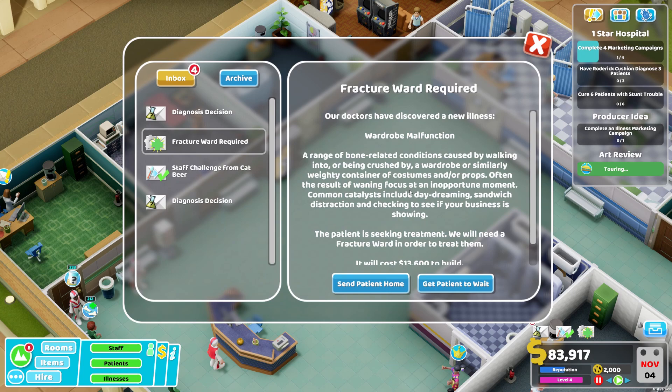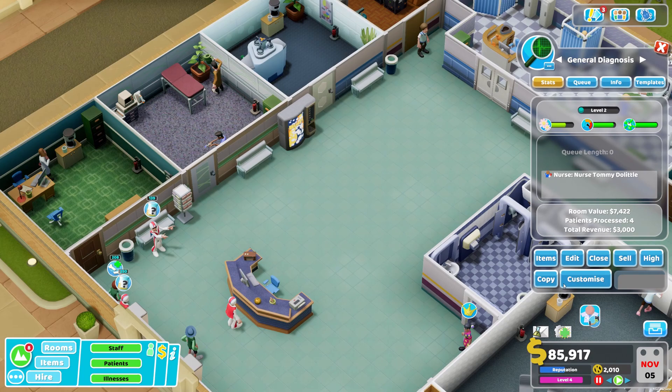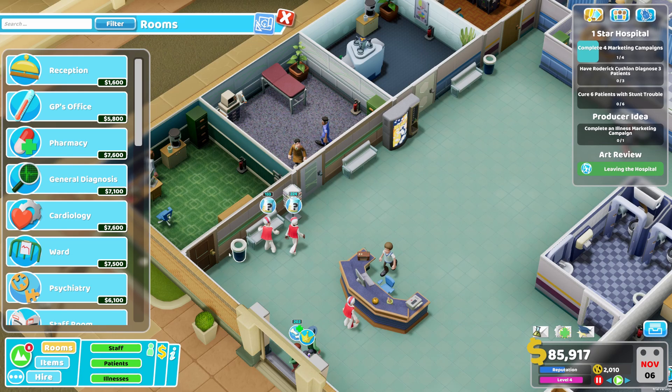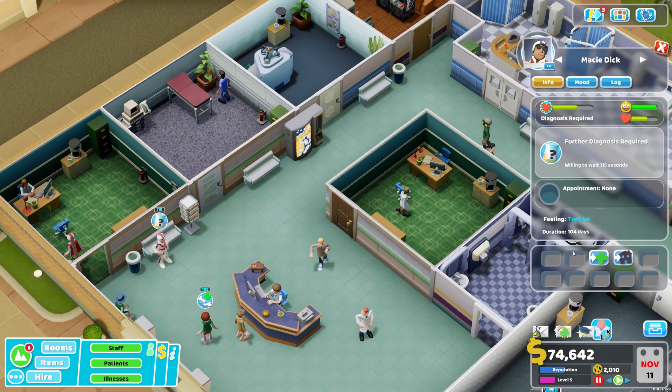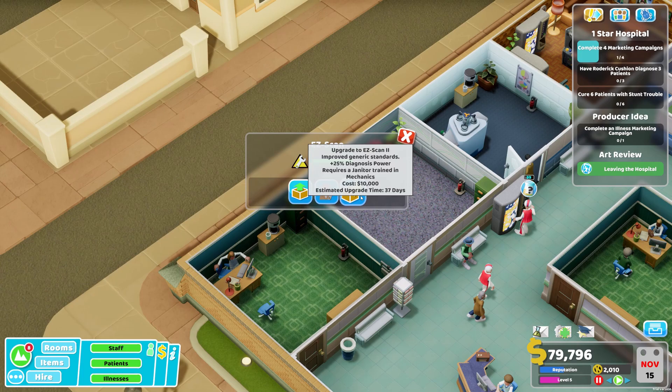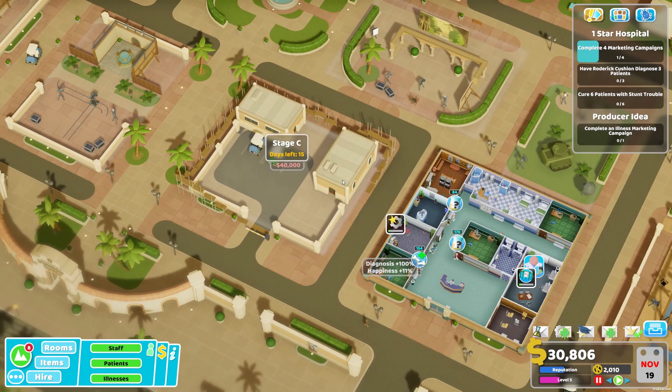Wardrobe malfunction - a change of bone-related conditions caused by walking into or being crushed by a wardrobe. We'll need a fracture ward in order to treat them. I'm going to copy the general diagnosis room first - maybe I need another doctor, let's do another GP's office. I hope to get patients sent for treatment. Maybe if I upgrade the EC scan - right now the entire plot is full and I need another one. I can buy this one for 40k, let's do that.